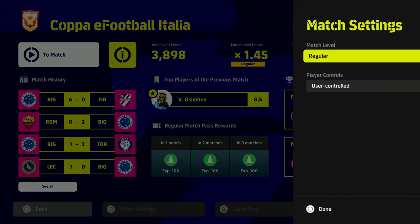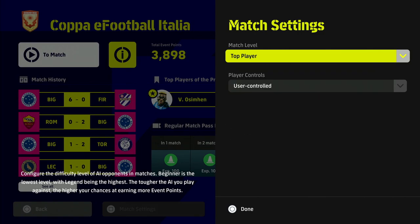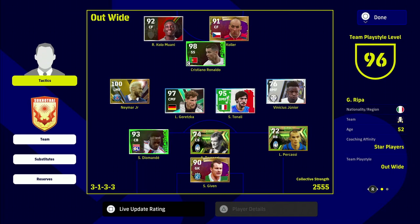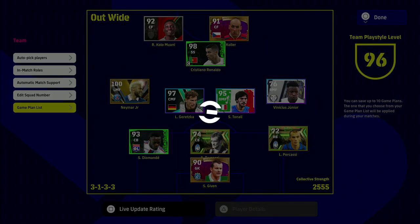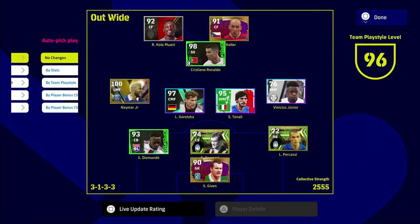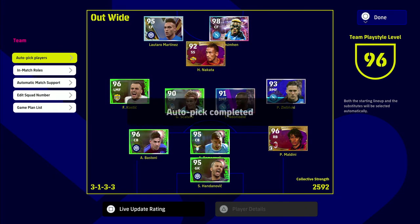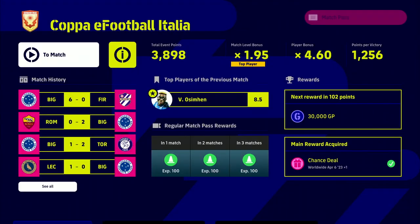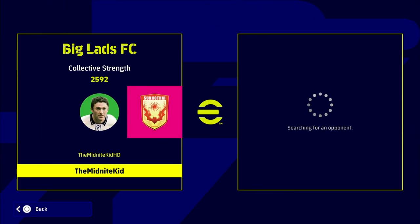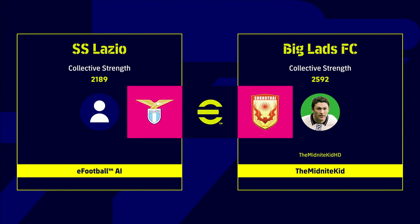One tip I would always do is play on Professional or Top Player, then go into your squad and change it to get the most points per victory. You can do this easily by going to Auto Pick Players, then Players by Bonus, and you'll get an auto pick of your squad. Whatever Italian players you have will be selected, then just go and play the matches and win or draw the games.